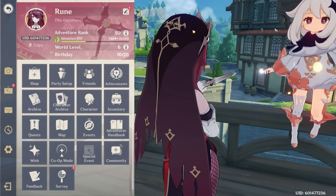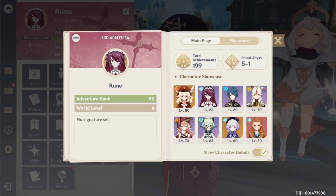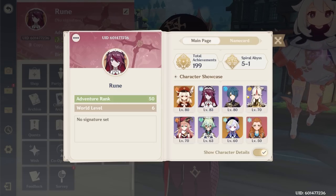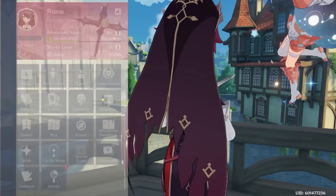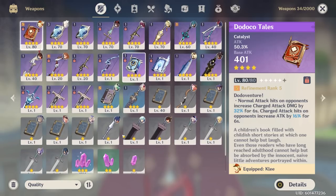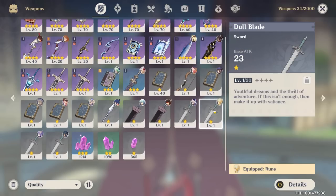AR 50, which is a little low — that means you haven't been playing the game too much recently. You seem to really like Rosaria on your character profile: Rosaria, Klee, Xingqiu, Chongyun — a bit of a ragtag cast. You leveled Aloy to 50, which is a little weird. Let's take a look at your inventory. Oh boy — first thing I notice, there's nothing here.